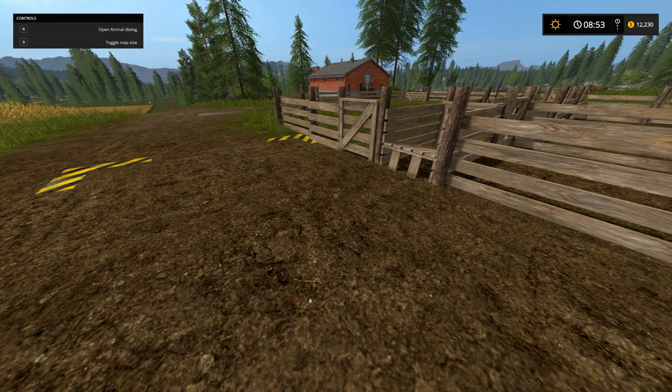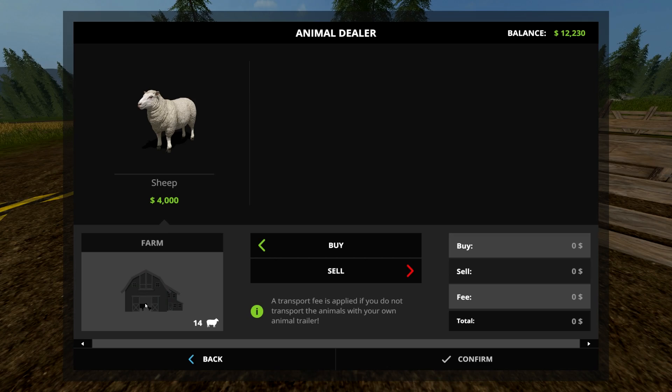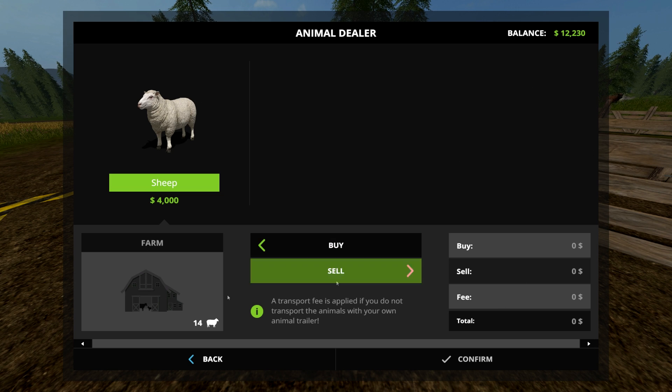Once you're in here, open the animal dialogue — for PC it's the R button — and you'll get to the animal dealer. Of course, since I'm at the sheep lot, I can only use sheep. Here is how many sheep I have on my farm: I currently have 14 sheep in my lot.